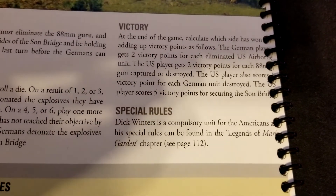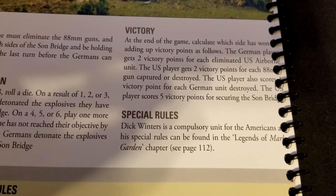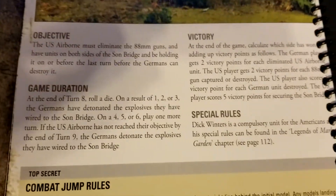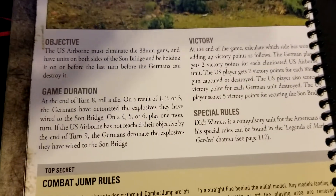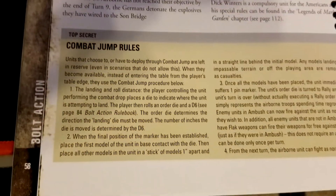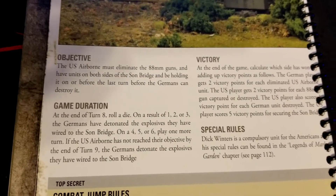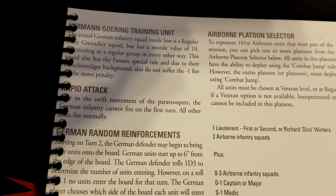Germans just have to hold as long as possible, keep popping Allied units, and not give up the 88s or the bridge. Special rules: Dick Winters is a compulsory unit for the Americans, and his special rules are found in the Legends of Market Garden chapter. This book, like all campaign books, references its special rules — in this case including compulsory special characters. Combat jump rules will be covered in a separate video.